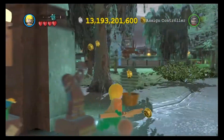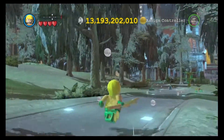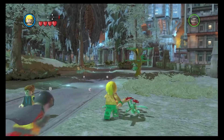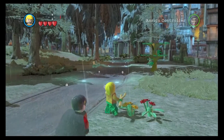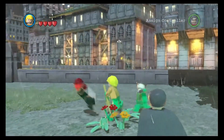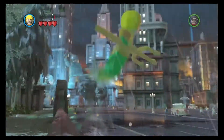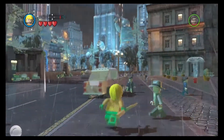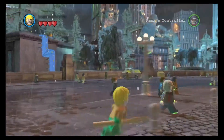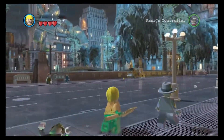The thing that does hold Aquaman back from being higher is the fact that he cannot swim underwater at all. He just ends up drowning like the rest of the characters in this game, which is annoying because this is supposed to be the king of the sea, king of Atlantis, and obviously he's drowning in the sea. But the one thing that saves him is the fact that he's very useful in this game as a whole.